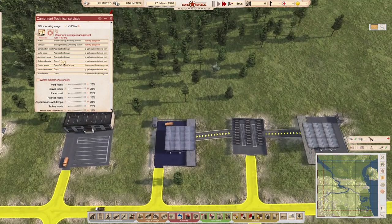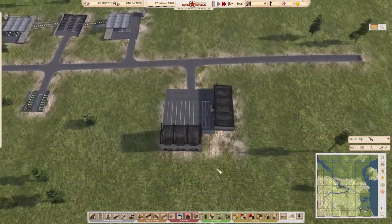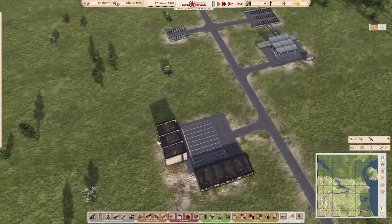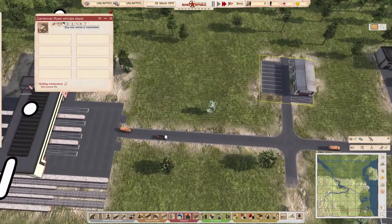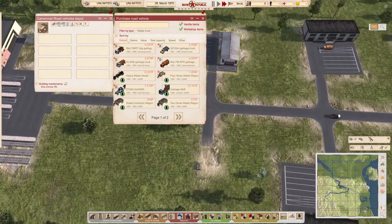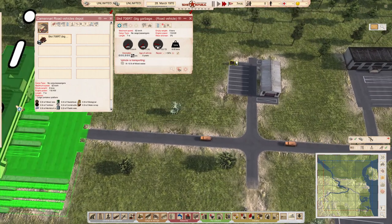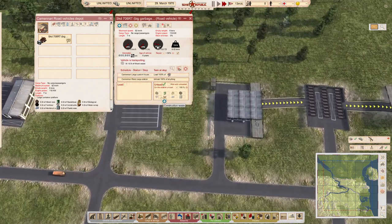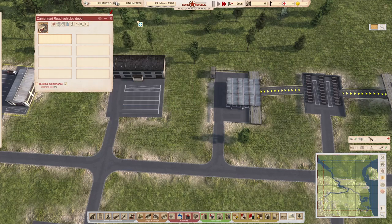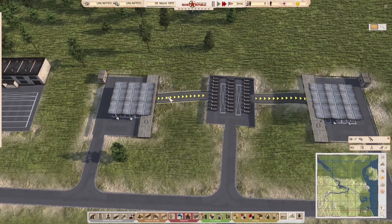You can set individual waste types: plastic waste, metal scrap, even construction waste if you wanted to. Any small or large garbage trucks can deliver here — the game doesn't seem to distinguish. I'll buy a large garbage truck, send it to the border to pick up construction waste and deliver here, and what you'll see is this building will quite happily receive output from a large truck — it simply fills up one container.